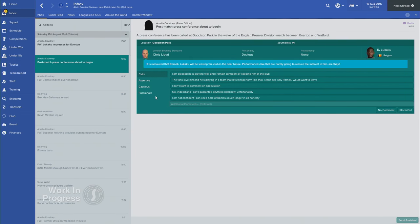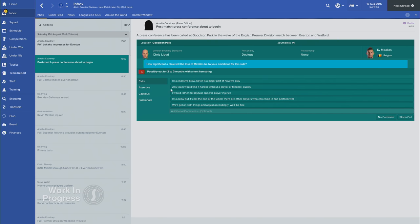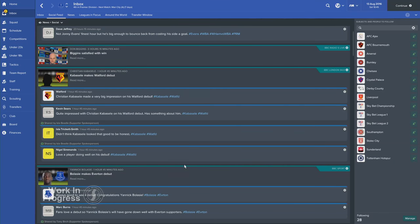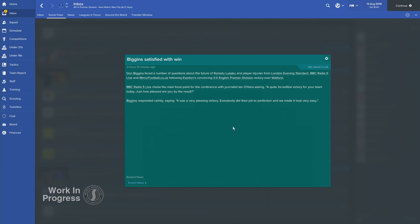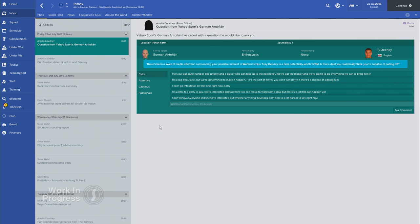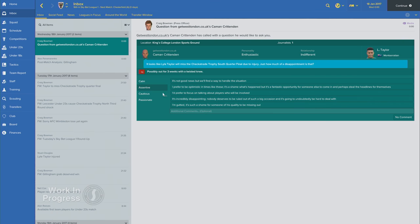Press conferences can make or break a manager. A well-placed soundbite or two can turn you into a media darling, buying you more time when the pressure's on. However, a poorly thought-out response can easily turn the fans and media against you. Football Manager 2017 features a range of new, more contextual questions, and with the presence of social media for the first time, you'll need to think carefully about how what you're saying will be perceived. You'll find more questions about match events, transfers, player happiness and injuries, as journalists seek their next big headline-grabbing story.